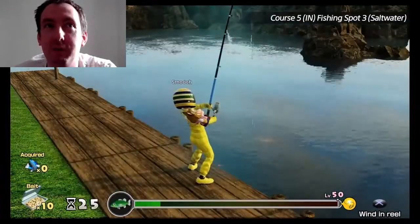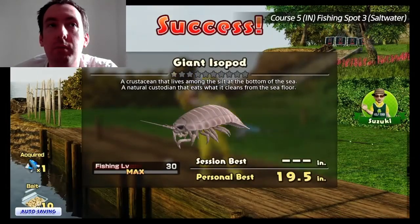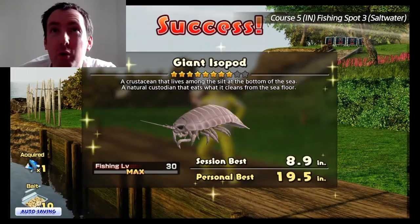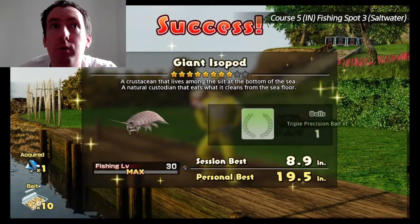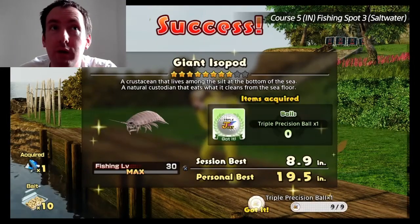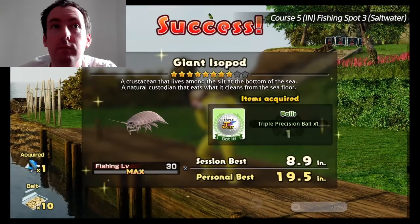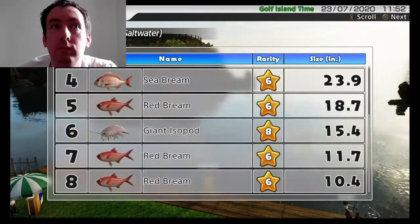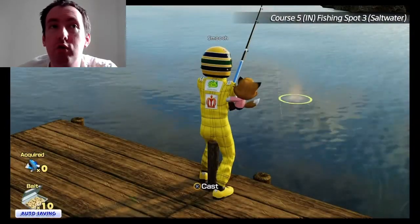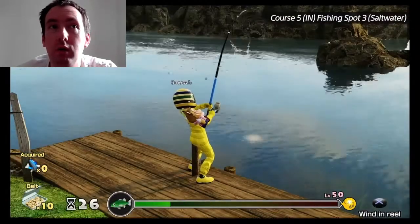A giant isopod — I'd say a giant isopod appears more often than the giant oarfish, and you're probably going to get your triple precision ball from the giant isopod more than the oarfish, depending on your luck. But more often than not you run into isopods more than oarfish. Even with the deluxe bait you're still running into fish like sea breams and red breams — they're the most common fish you're going to be catching, sadly.